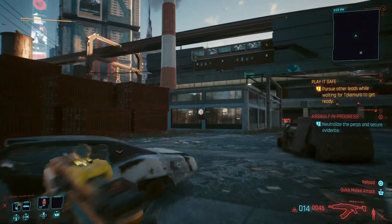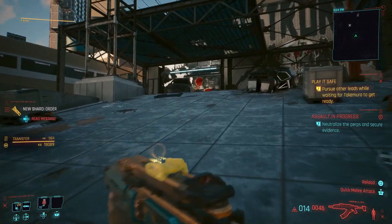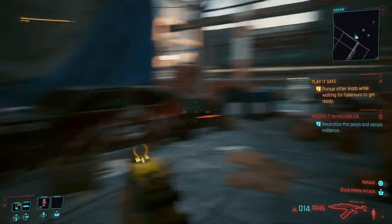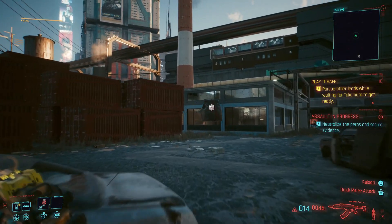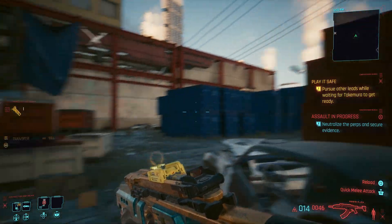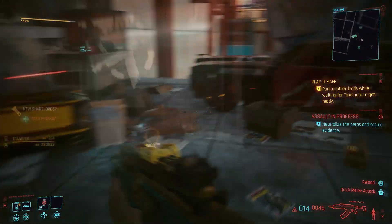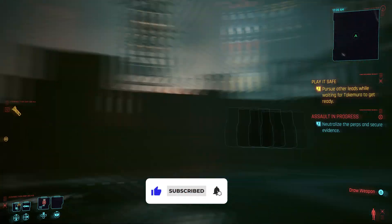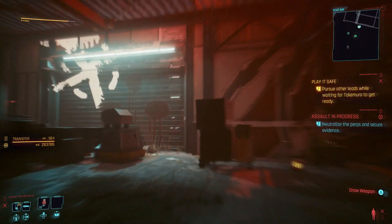This is obviously something you can rinse and repeat. If you find that person holding the eddies but they only have around 500, 600, 700, or 800, you can just reload that save file and take them out again until you get that one guy with as much money as possible. You can keep repeating this until you get it as high as possible, though some people have had to do it 15 to 20 times — we got lucky and got it on the first run.